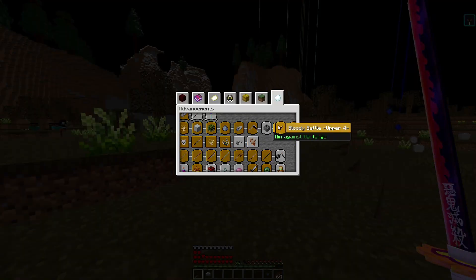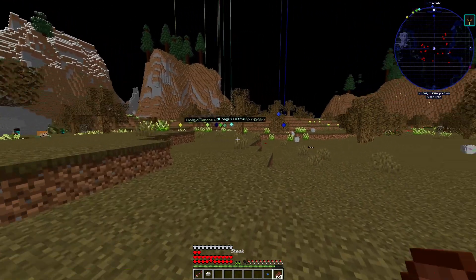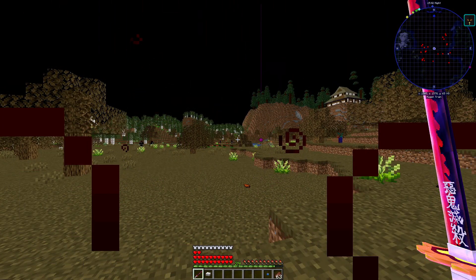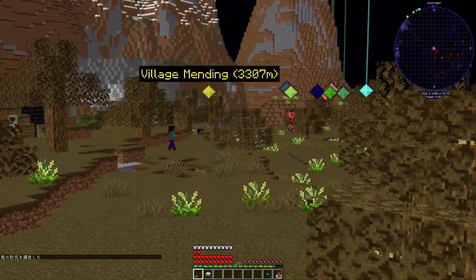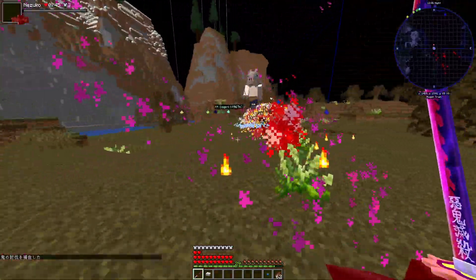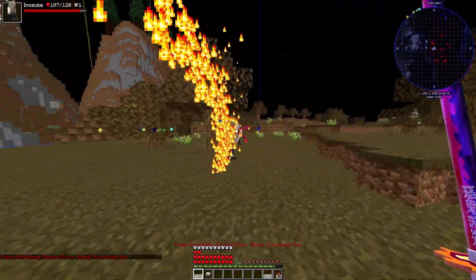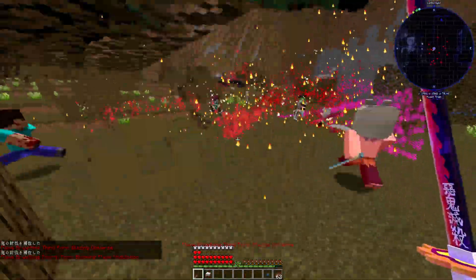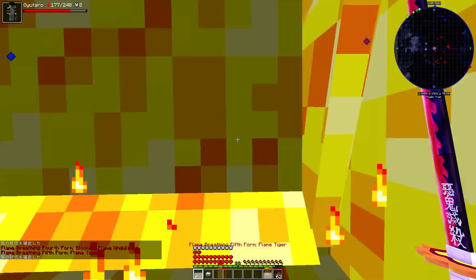We killed upper moon 3 Akaza fairly easily to be honest. Now I'm gonna try to find Doki because we haven't fought her yet - I'll put her fight in this episode too. We found Doki! Everyone's fighting her, it's fine. Scorching Sun, Dalton, and then flaming tiger - wait, where's that brother? Flaming tiger!